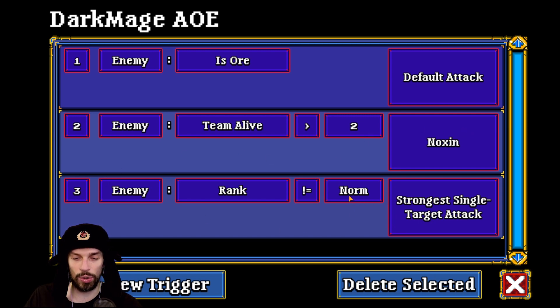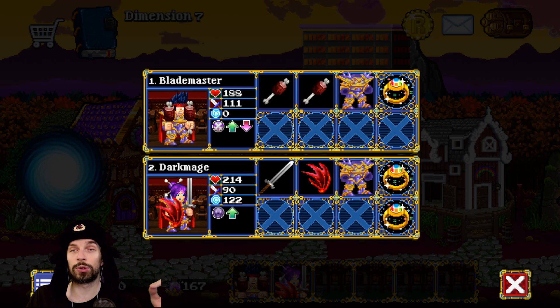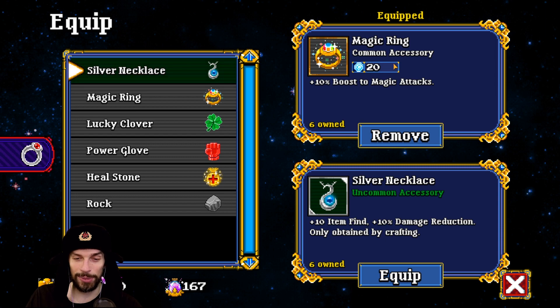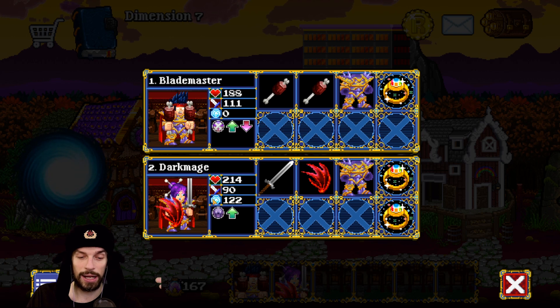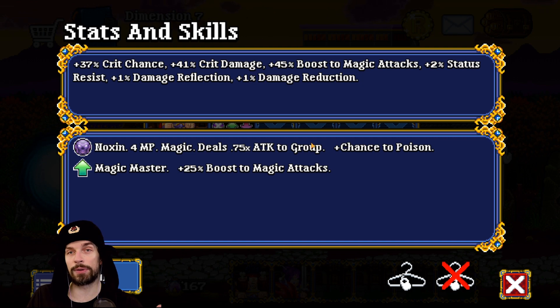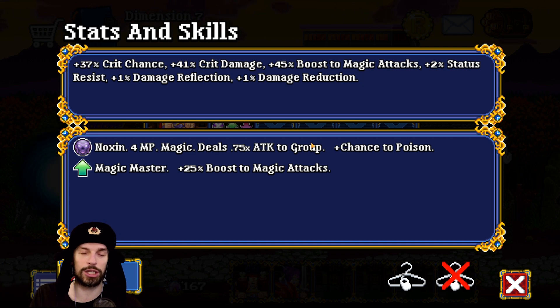Dark Mage is really good because she has two accessory slots — really OP. I'll likely use them to boost item find, but for boss fights you can use element resist, higher defense, or a magic damage boost. A magic damage boost is especially strong for Dark Mage because she has 25% base magic mastery, which makes Noxin really powerful since it's a magic attack boosted by her mastery.